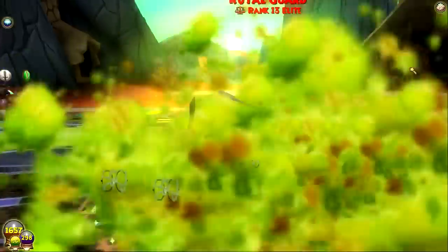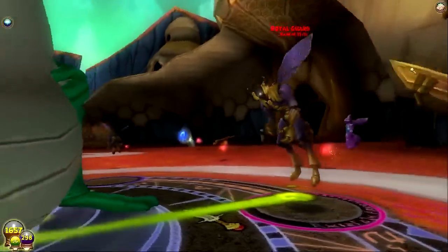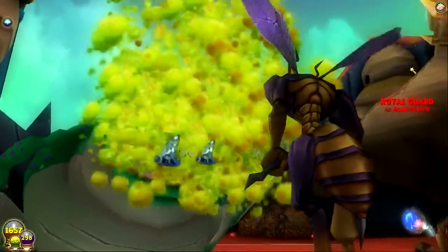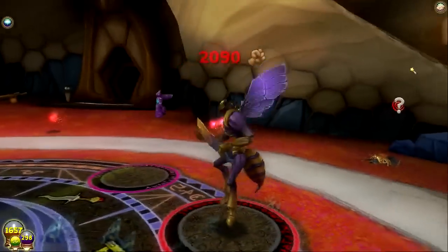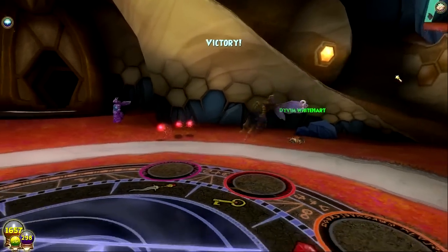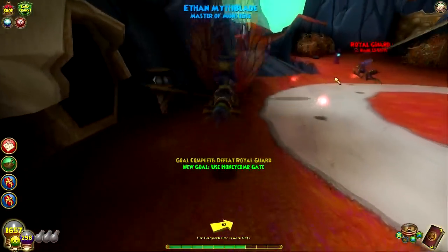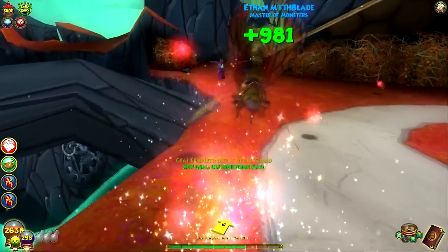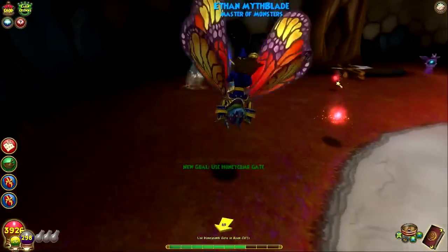Now I crit — see, I'm telling you team, the game messes with your mind. It just knows. The same goes for drops — call me crazy, but there is a pattern between that kind of stuff. Alright, let's go use the honeycomb gate.